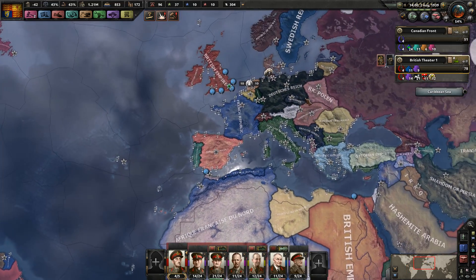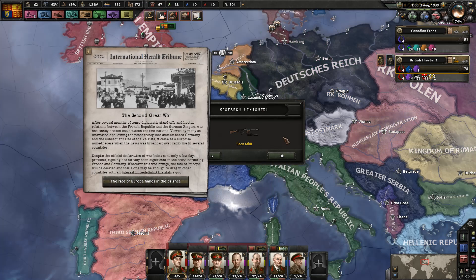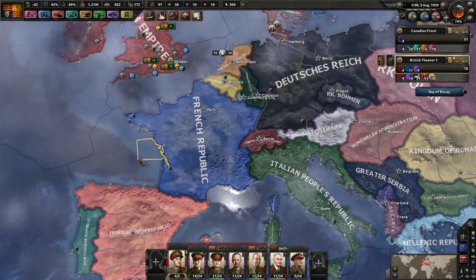Now the Second World War, it seems, has begun. Germany and France have gone to war — he must have landed Alsace-Lorraine. The Second Great War: after several months of tense diplomatic standoffs and hostile relations between the French Republic and the German Empire, war has finally broken out between the two nations. Fighting has already been significant in the areas bordering France and Germany. The fate of Europe hangs in the balance.